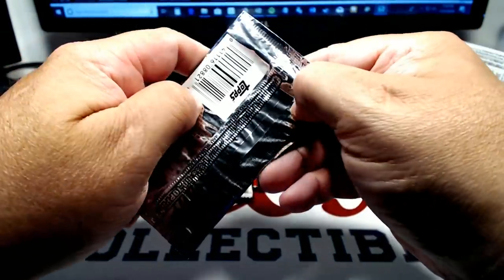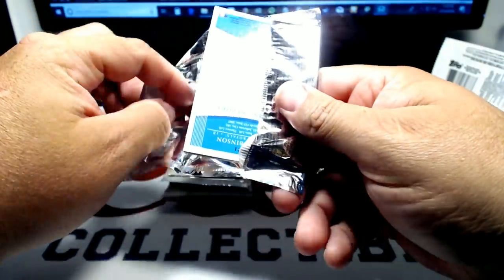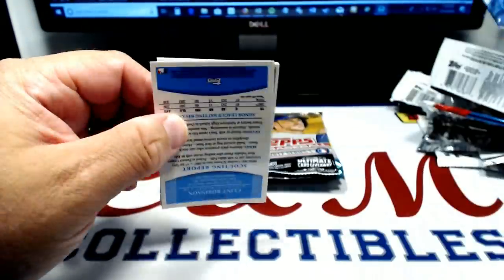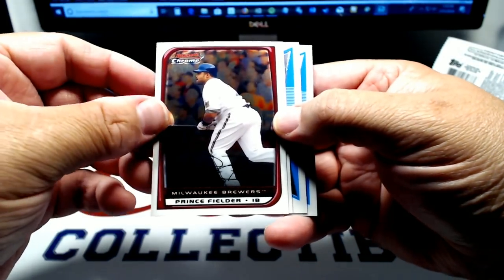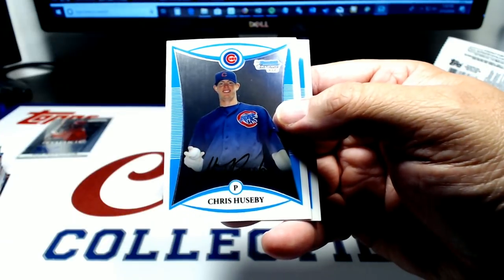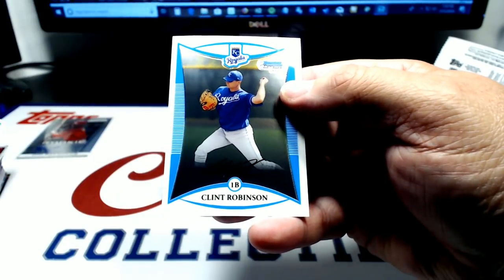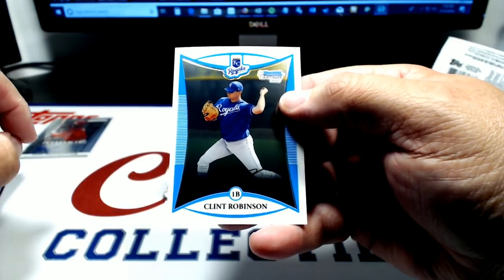2008 Bowman Chrome — what you got for me? We got Prince Fielder and Troy Gloss. Chris Huesby. And Clint Robinson — Royals home run leader, minor league career home run leader.